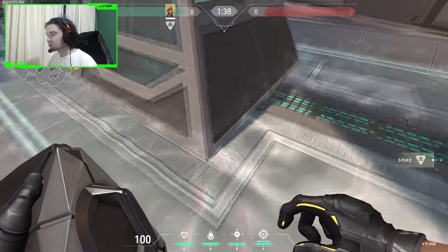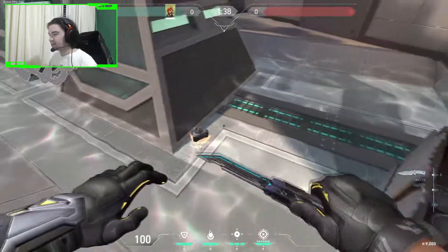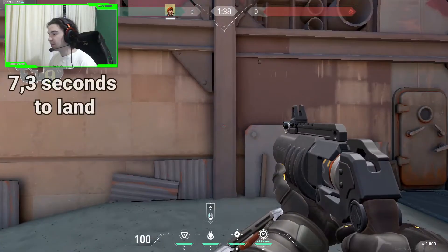Hey guys, I am bringing you a very useful molly lineup guide on this map. The first spot we're going to cover is the right side of the cone at default. The first lineup will be from A Lobby.